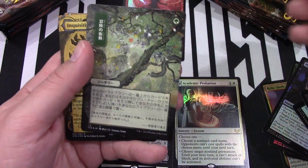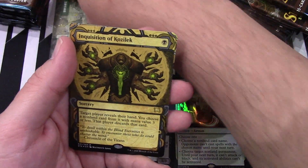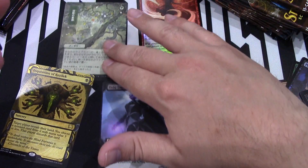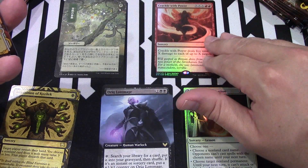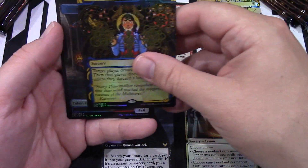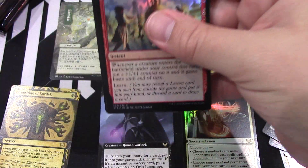We have opened this before — I forgot. I remember getting the foreign ones and not realizing what I had. Inquisition of Kozilek. Defiant Strike. Compulsive Research. I should put this slide here. And then an Elemental. But we have opened it before — completely forgot, but now I remember.